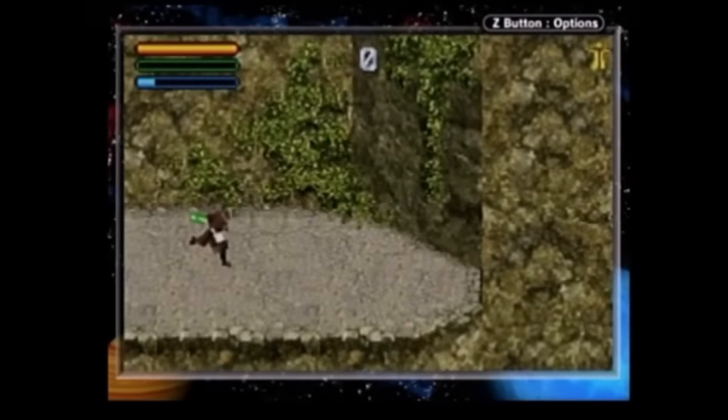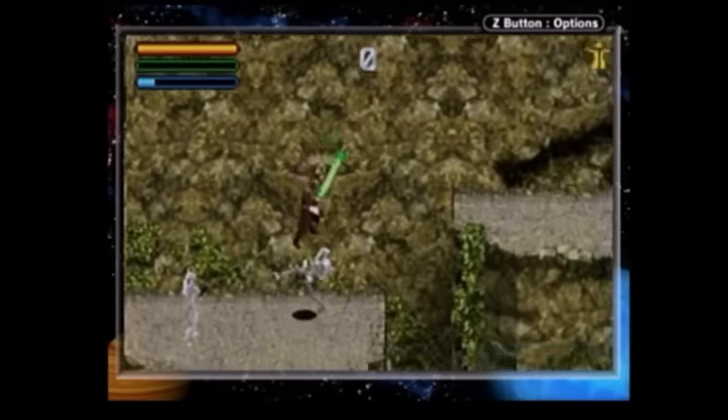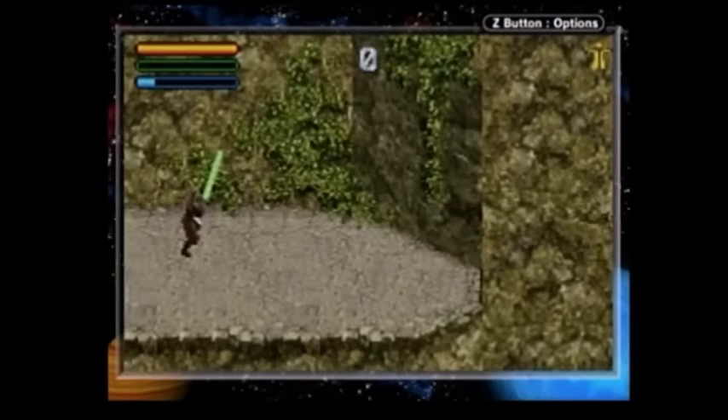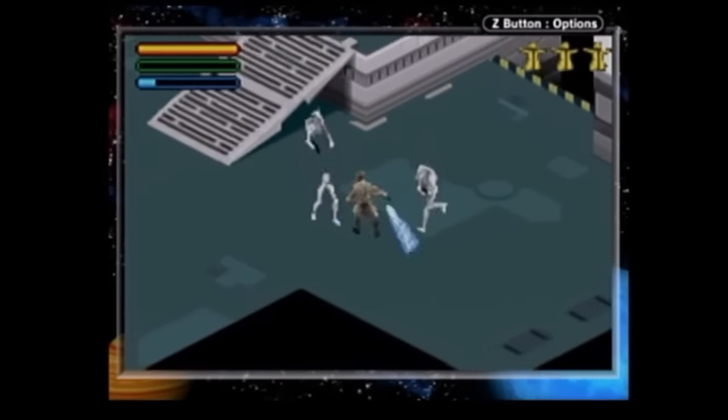So that's the bottom of the level. I'm supposed to just keep dropping off cliffs hoping that there's something underneath me, but I'm magically supposed to know that this arbitrary, identical-looking piece of floor is the bottom of the level. I've had it with this amount of Ewok scat!